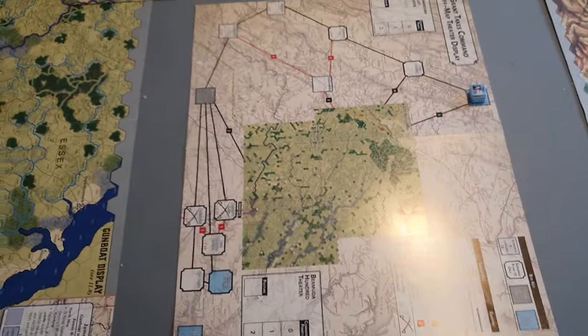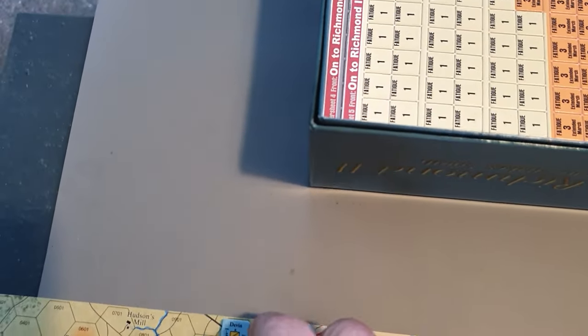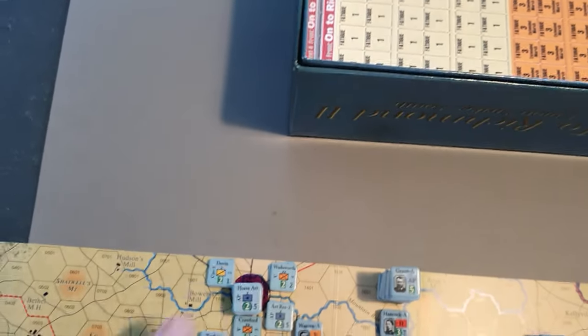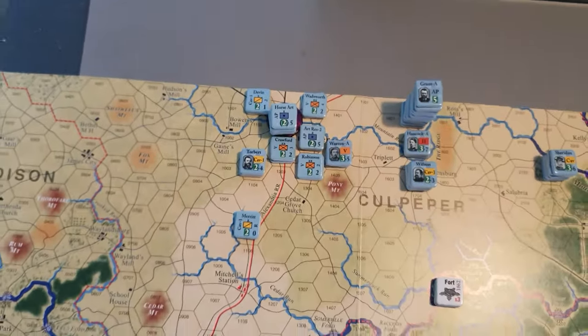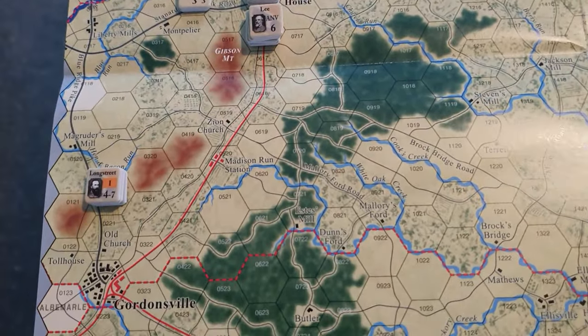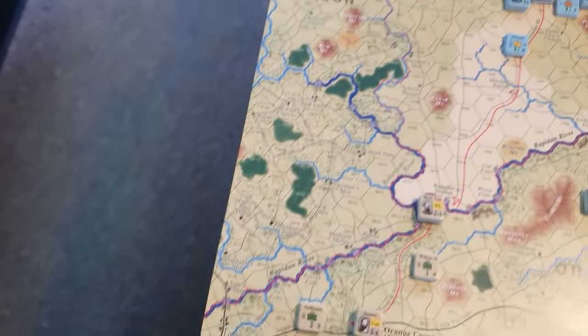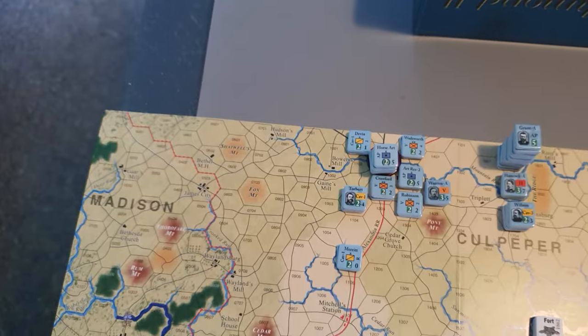Moving to the main theatre now. We're looking at the Army of the Potomac under Grant, which is pretty much concentrated around Culpeper Court, I think it is, in Culpeper County. And in Orange County we have the Army of Northern Virginia under Robert E. Lee.